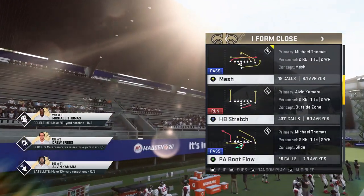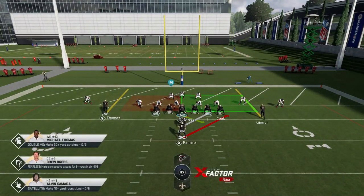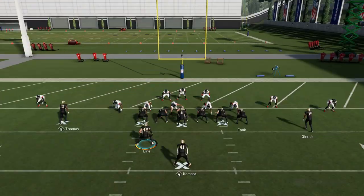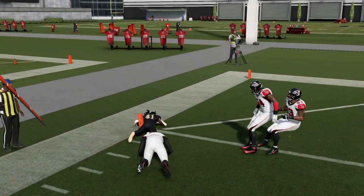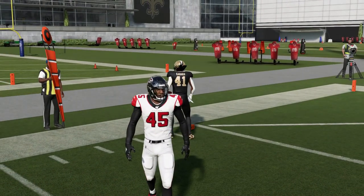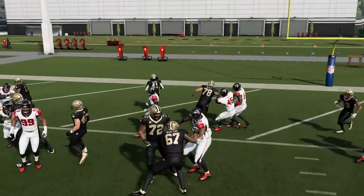Starting from the two-yard line, one of my favorite plays is the Halfback Stretch out of I-Form Close. If I find myself on the two-yard line, I typically try to run the ball. On first and goal from the two, I'm pretty confident I can get those two yards. The reason I like this play is I can run to the left, run to the right, use a lot of motions — there's a lot of area of opportunity that I might not have in other running formations.